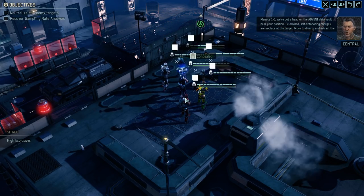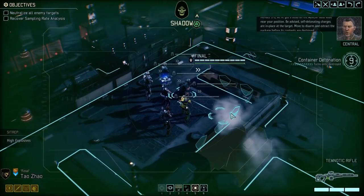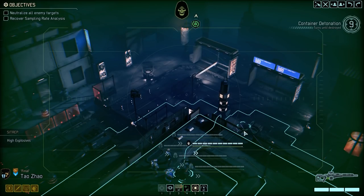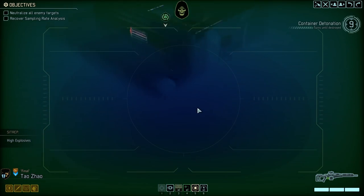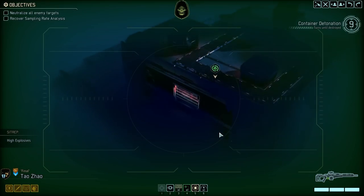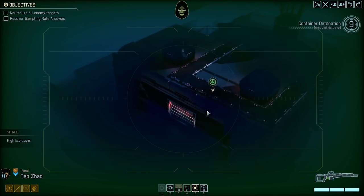Menace 1-5, we've got a bead on the Advent data vault near your position. Be advised — nine turns. Self-detonating charges are in place at the target. Move to disarm and extract the package before its contents are destroyed. I think this is one where we can use our specialist to hack from a distance. Looks like we've got some high ground right and left, and then maybe an alleyway to go through.